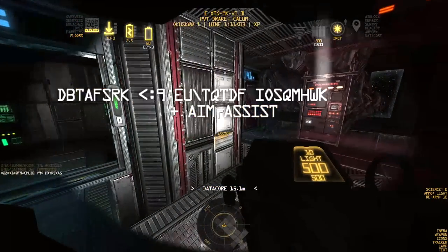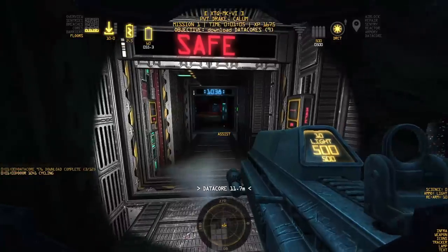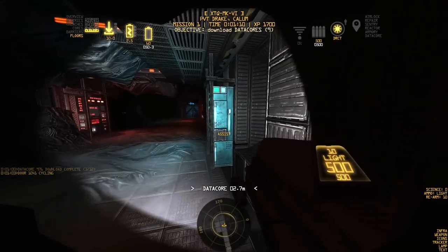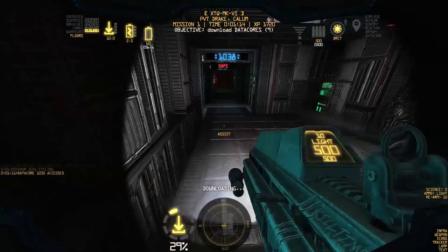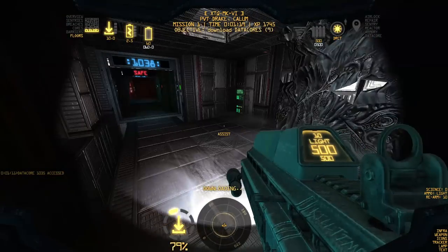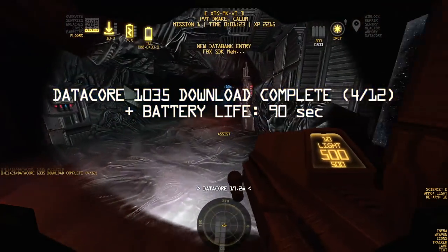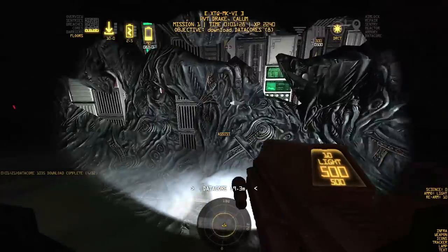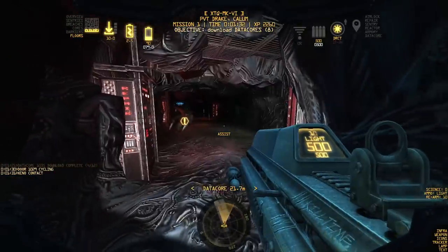We got aim assist! What aim assist does is put a little exclamation point on enemies so you can fire through your muzzle flare — that's actually why the muzzle flare is so large, because it directly makes aim assist a meaningful upgrade you actively want. We also got 90 seconds of battery life — a really advantageous upgrade. Our next data core is off to the left, and we've got motion detected on both sides.